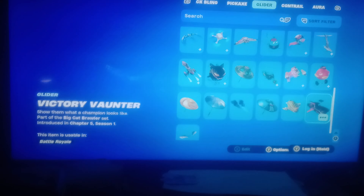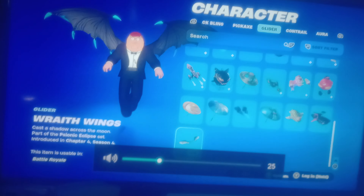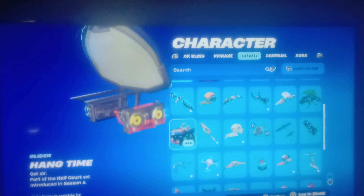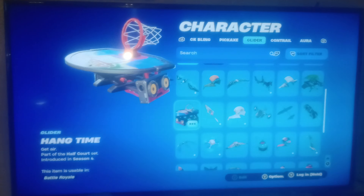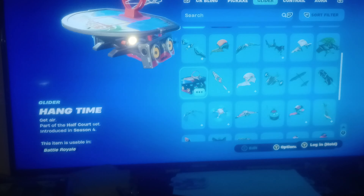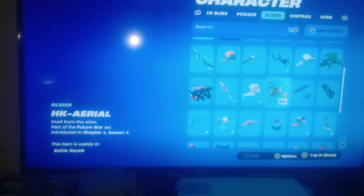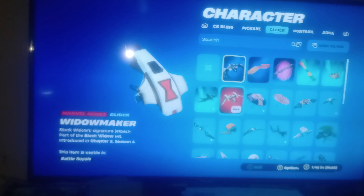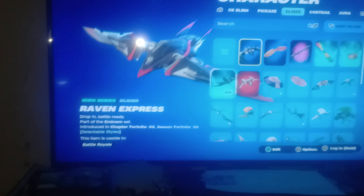Looks cool - now let's take a look at the wings. Let me turn up the volume so you can hear it. Let's check it out again - Hang Time basketball glider. Now let's take a look at the Peter Copter. And what else - a Widowmaker Black Widow glider. Raven Express.